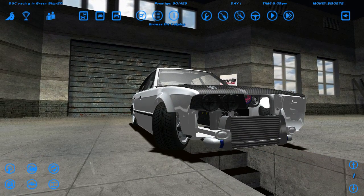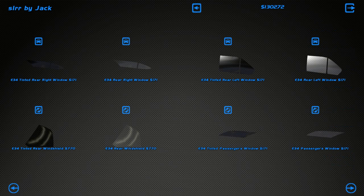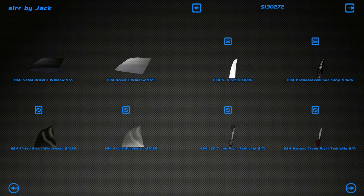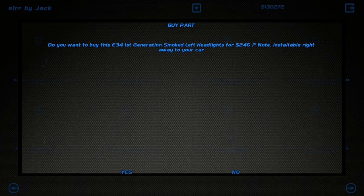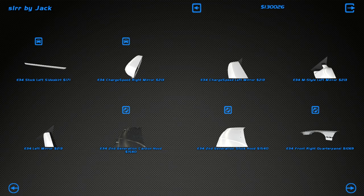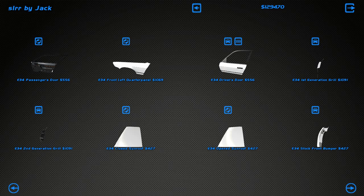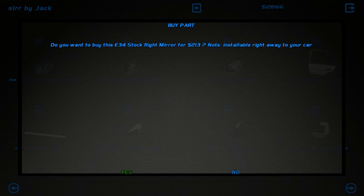Actually, I played around with the street legal editor, which allowed me to put the RB26 in the M5 E34 — it totally works. I'm looking for the second-generation smoked left headlight. Screw it, we'll just go first-gen left headlight. We'll buy another door because I don't want to rip some really sick skids and then go flying out the door. I'll buy the mirrors and that's it.